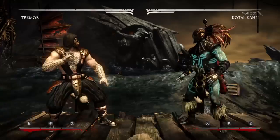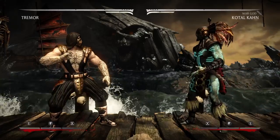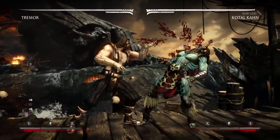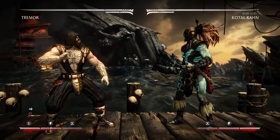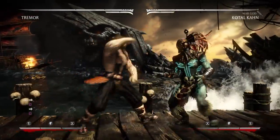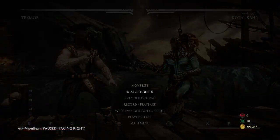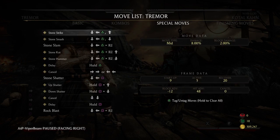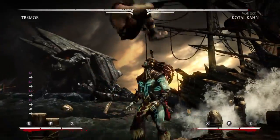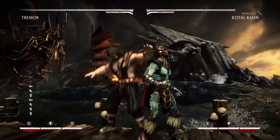His neutral jump punch I like to brush as well because it expands down a little bit, so it reaches further to catch people who are ducking. Then we have forward one — it's seven frames on startup, so this is going to be your punishing tool. You'll use this to punish a lot of blocked moves.